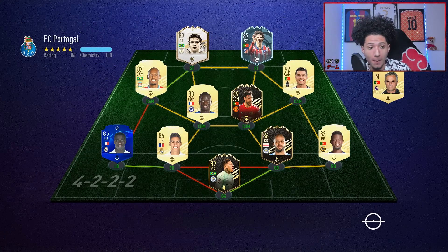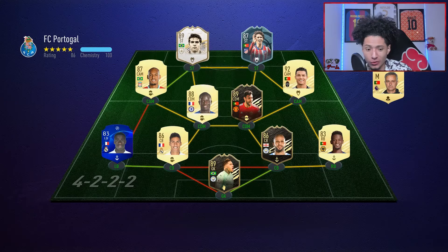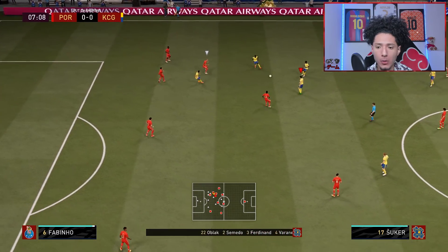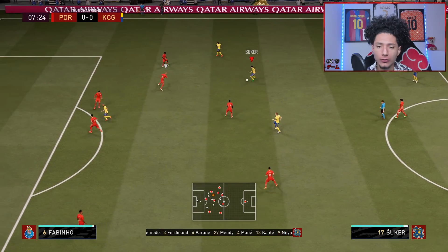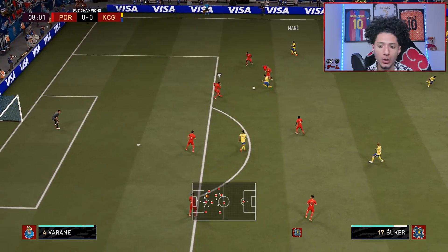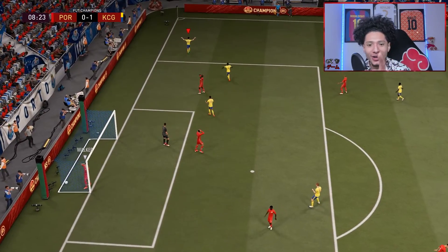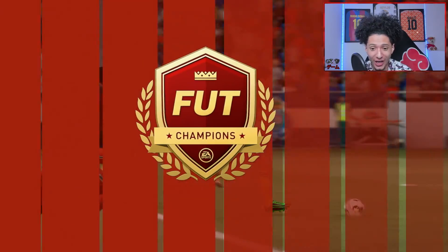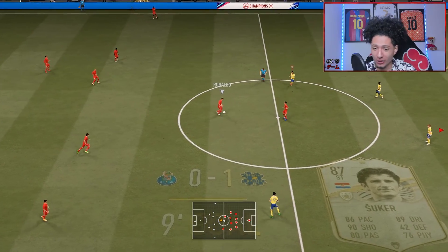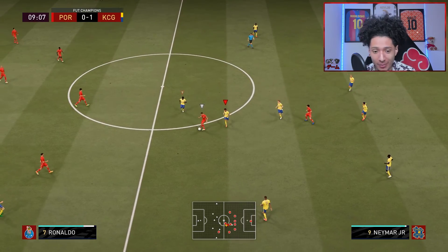First opponent: FC Portugal. He's got Kaka and Ronaldo — juicy team all around, I'm kind of getting scared. Suker's first touch on the ball — oh whoa, what a touch! All it took was one opportunity, one touch and he turned it into gold. I don't know if that was bad defending or amazing dribbling, but either way we got a banger off the bat.